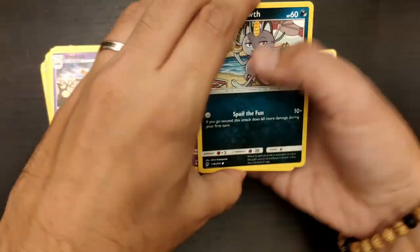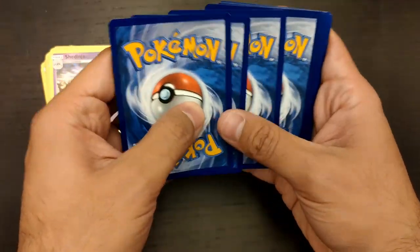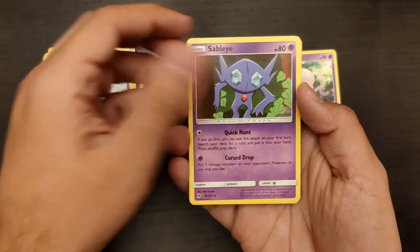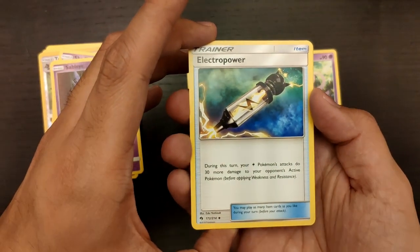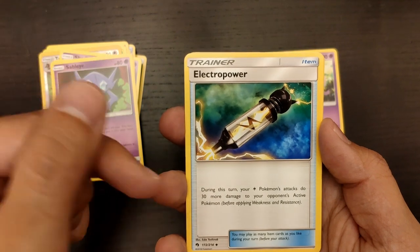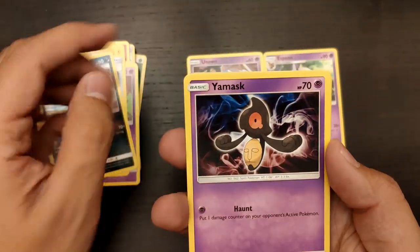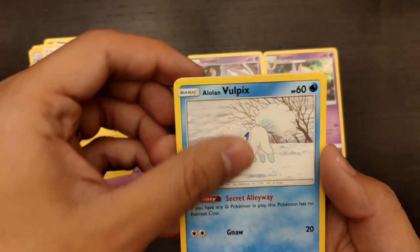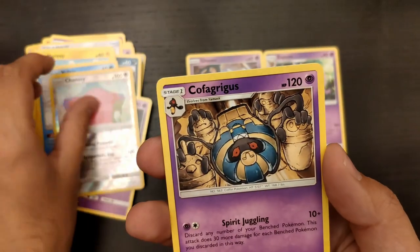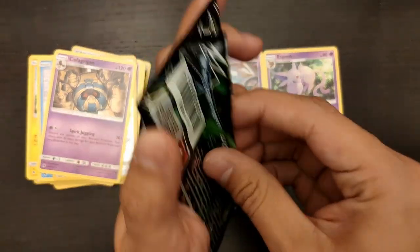Right out of the bat we have Meowth just chilling at the beach - I'm very happy with that card, Meowth will bring us some luck. We got Water Energy, Lampard, Sableye, Electropower - if you're building electric decks, which you should now that Lost Thunder is out, Electropower gives you an additional 30 damage to any electrical Pokemon, so it's very useful. Also Jigglypuff, Mareep, Alolan Bullpicks, a Reverse Holo Chansey - a very cute card - and a Cofagrigus, which I cannot pronounce.